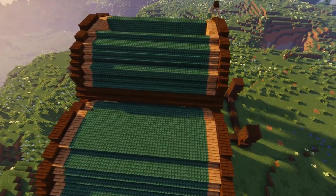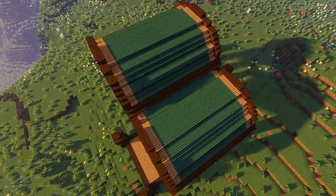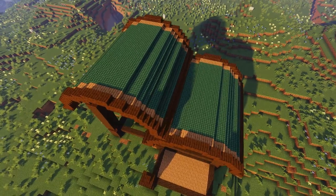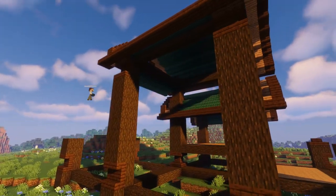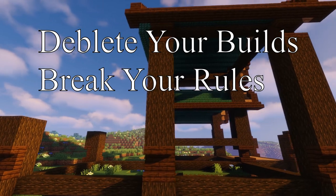If I did this roof as a steep peak or something like that, it would look really dumb at the end, I think. You want to prove me wrong? Design your own and show me in my Discord. But I really don't think you can make it look good. Also know when to break your rules — delete your build, break your rules. Simple.